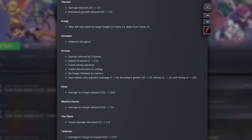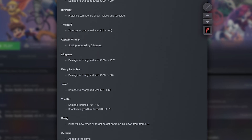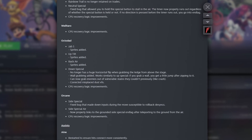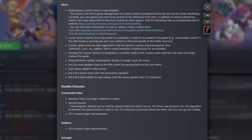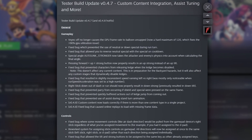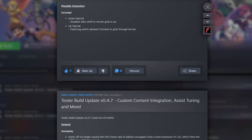This Framemakers update is absolutely huge. It includes official support for Framemakers custom content on the Steam Workshop, a new assist, huge assist balance changes, a bunch of technical and quality of life improvements, and we finally have an official place for Framemakers custom content which is super easy to use. In this video I'm going to go over all of the important Framemakers updates, starting with the less exciting things then finishing with the most exciting updates.